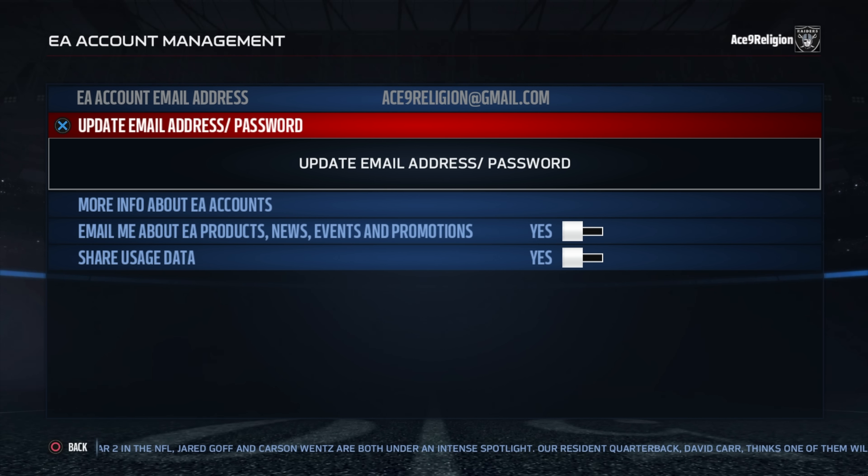You're gonna have to sign up with Origin, and your EA account has to be the exact same one. If for some reason the email on the screen is something you can't access and you can't do anything to get into it, then you will actually have to call EA Support, which I just did about 10 minutes ago. Just call them — it's very simple, very easy, they're gonna switch it for you. All you have to do is just answer a few security questions, and hopefully you pick something that you will remember.